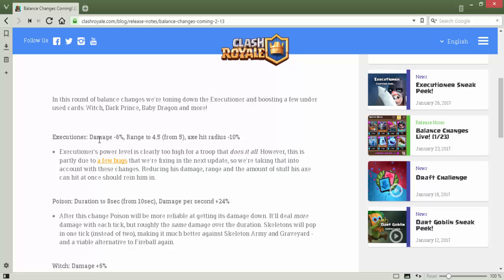Executioner damage is minus six percent. This doesn't change the meta that much but it varies when you use it with a high HP card like Golem, Pekka, Balloon, or Lava Hound. Range goes from 4.5 to 5 — this can do a lot of fine-tuning between minion horde and skeleton army, but is kind of useless against everything else. And the hit radius is minus ten percent.